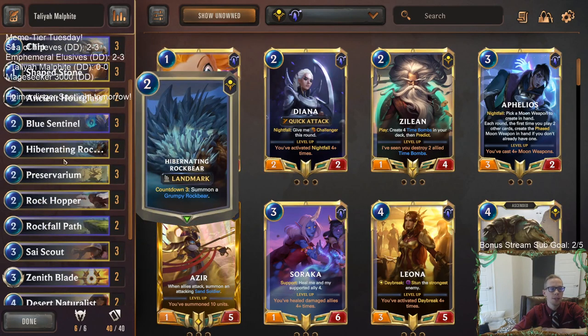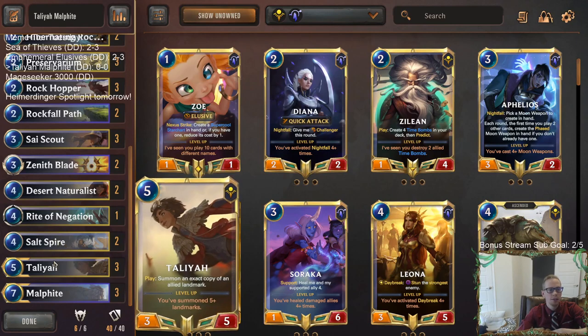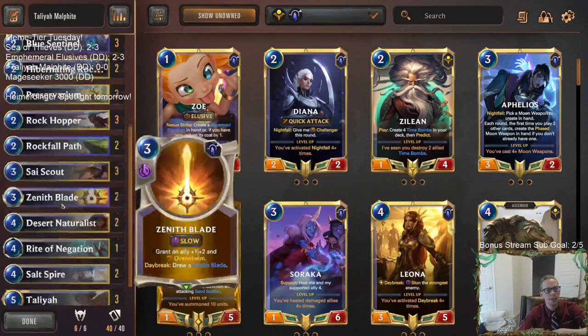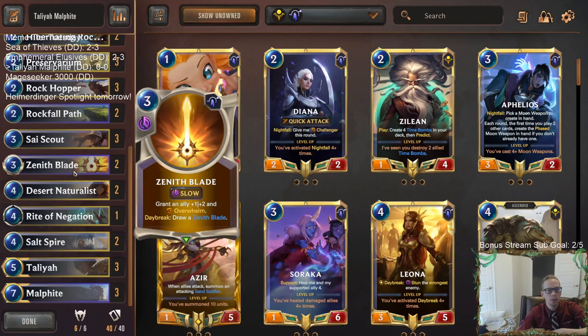We're doing some more Rock Bears with this deck. We've got two Hibernating Rock Bears and two Salt Spires. Salt Spire is probably the best card for Talia to copy, especially in our list. So we're going to try to set that up with round four Salt Spire, round five Talia, copy it - that would be pretty nice. We've got a couple of Zenith Blades, which I love with both champions. Both really get rewarded for having Overwhelm.